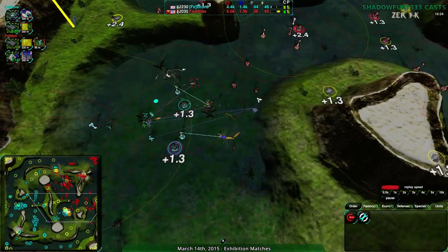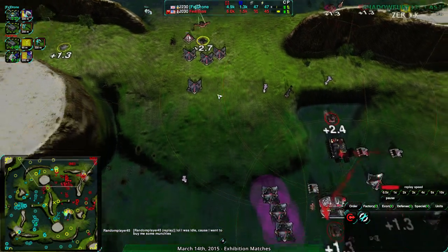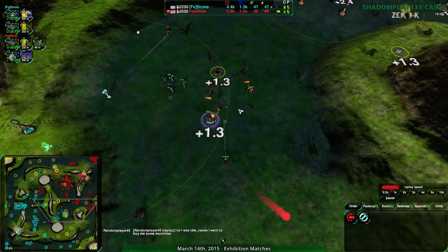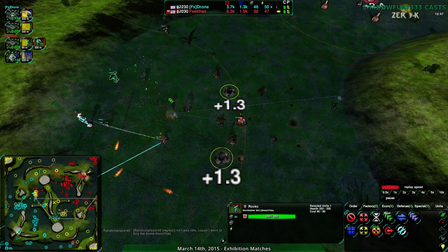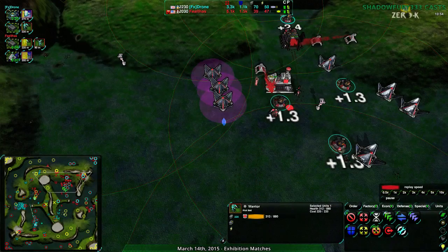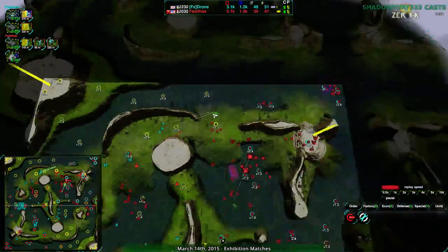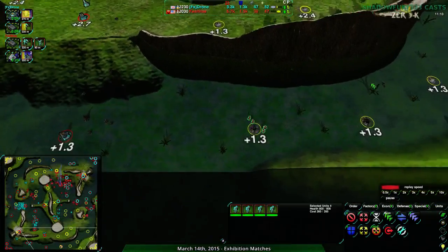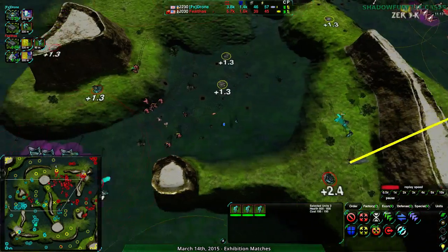Drone has in fact just gone very aggressive on their expansions - naked expansion along the south side of the map while the Rapiers attack and Hawks get rid of the Rapiers. The Rapiers have done quite a bit of damage, taking out Metal Extractors everywhere. At the same time, Feltos is harassing out what Drone put down - all those naked expansions. Surprisingly, these Roccos were on non-fight order - they were standing still. Fight order is basically how Roccos beat Warriors, or you manually kite them. The harassment has been successful to the north. Drone has lost quite a few to the south.